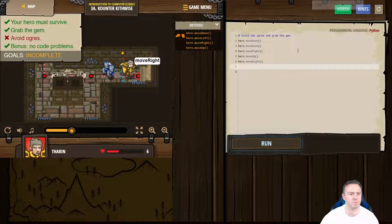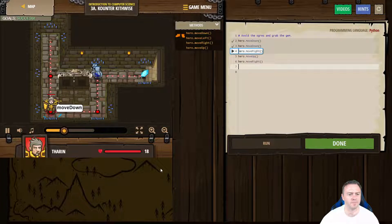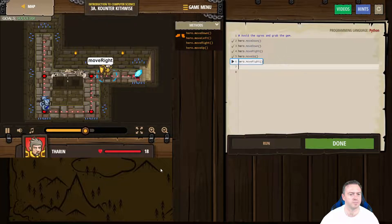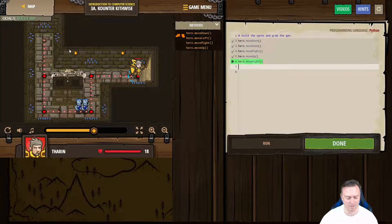Let's see if that works. So we've gone hero down, hero down, hero right, move right, move up, and then move right. Let's run this one — move down, move right, awesome, move up, move right. Cool, and we made it! Great, we got all ticks — total success.